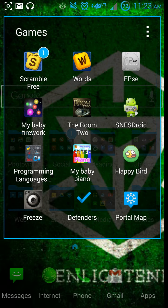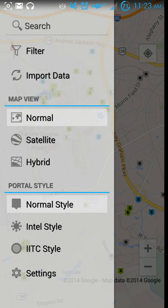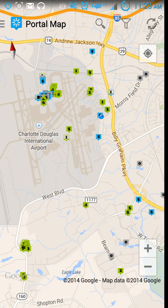The second review of this two-part review: I'm going to be checking out this app called Portal Map. Very similar to the other map we were looking at before on IITC. It gives you your map style, much like regular Google Maps. It's got a lot of things that are really cool about it, and a lot of things that are not very cool at all. It's got its own uses.